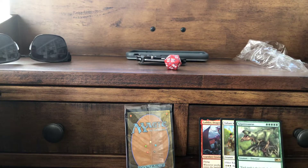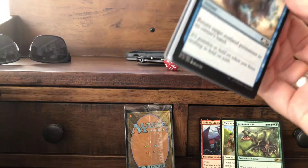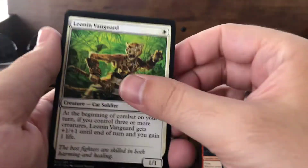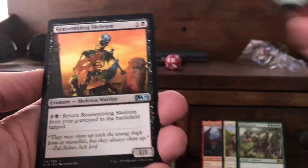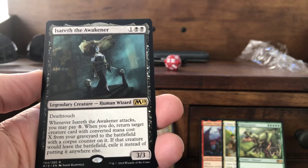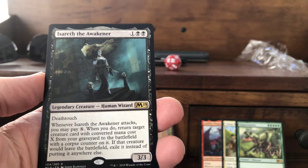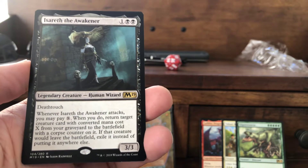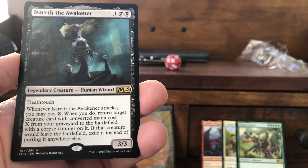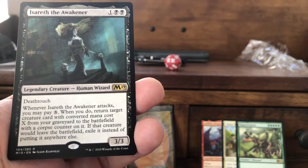Swamp and a zombie. So far lands have been all basic lands — usually these packs have the common dual lands that come into play tapped. Pack four: Leonin Vanguard, Gift of Paradise, Reassembling Skeleton. Our rare is Isareth the Awakener — two black plus one colorless, 3/3 deathtouch. Whenever she attacks you may pay X; when you do, return target creature card with converted mana cost X from your graveyard to the battlefield with a corpse counter on it.